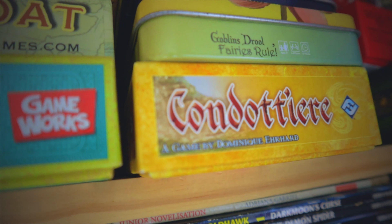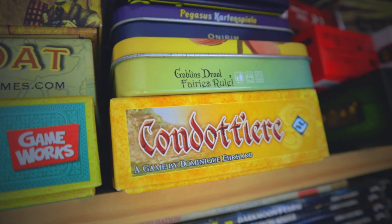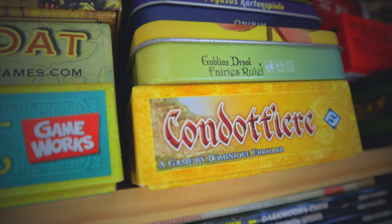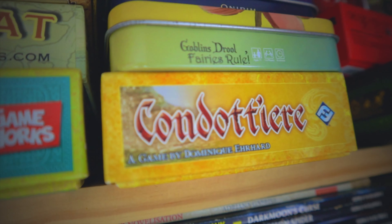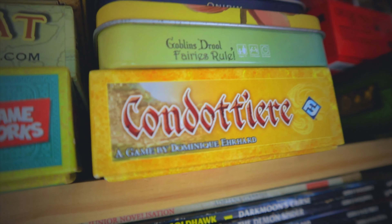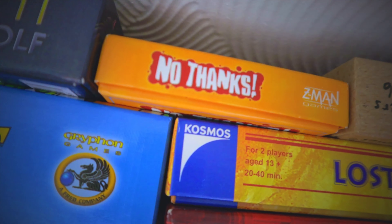Condottiere is quite a good game. It comes in a tiny little box with a tiny little board and you'll be trying to play sets of cards and move pieces around the board. We haven't played it in a long time — we played it in a pub ages ago. The board snaps in half, which is unfortunate.